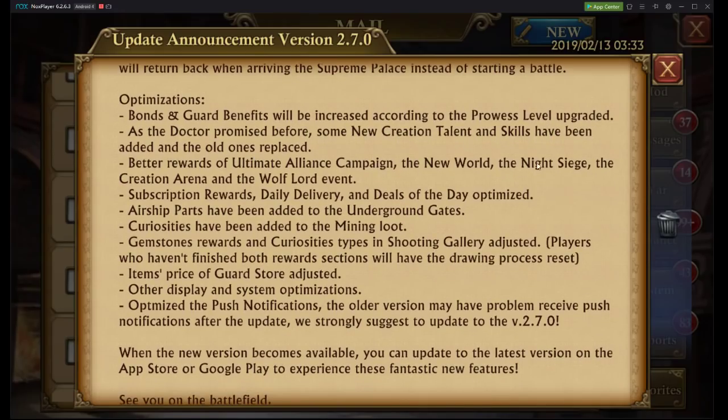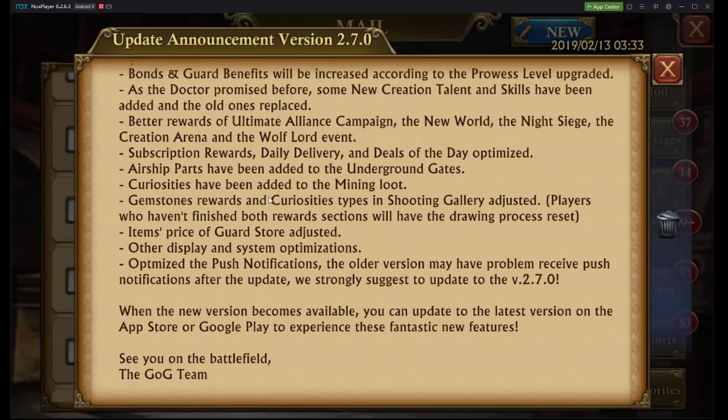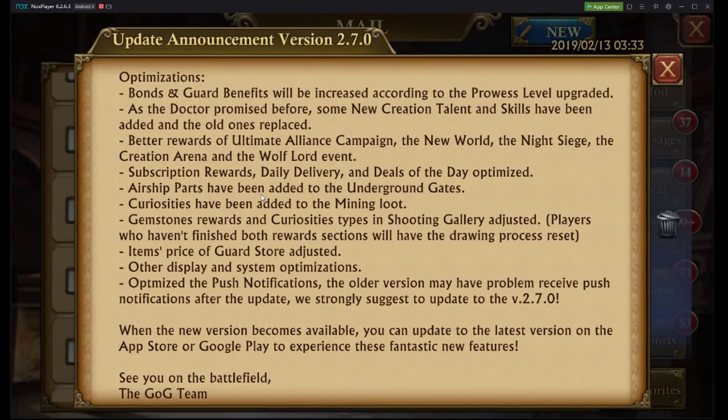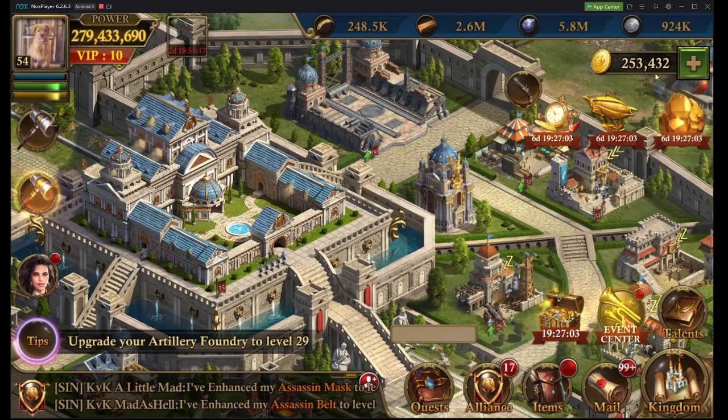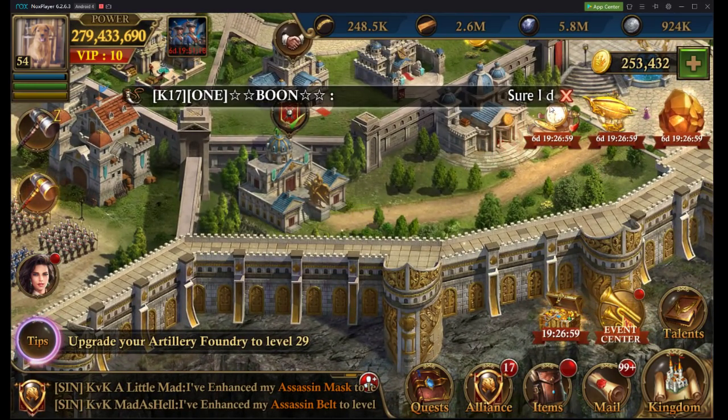Better rewards for the UAC campaign, New World, Night Siege, Creation World Arena, and Wolf Lord event — more free stuff. Optimized usually means things are getting cheaper, which means if you spent before, you wasted your money. Let's go ahead and take a look at our new guards.